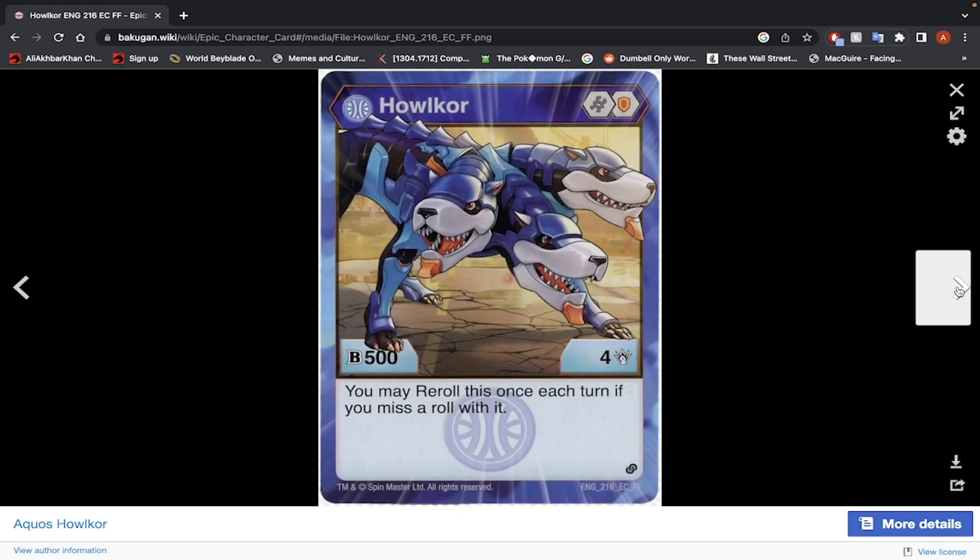Next is Aquis Halkor Korra — a Helix Core and a Shield Core, so 500 B-Power and 4 damage. You may re-roll this once per turn if you miss a roll with it. It's a pretty generic re-roll effect. The Helix Core is good, but these stats are too low to really do anything. I would not use this Bakugan.